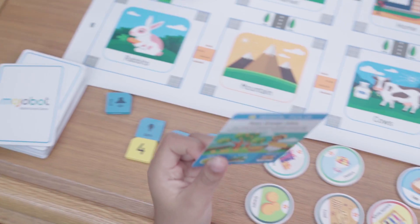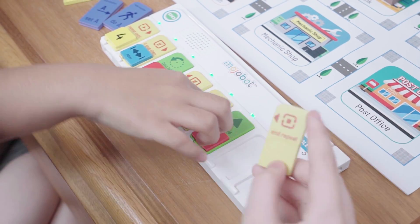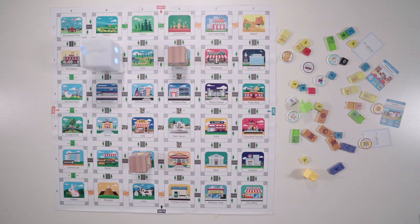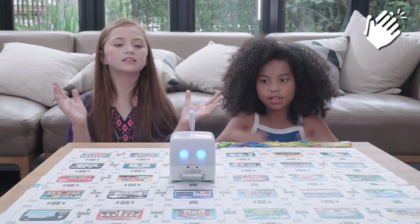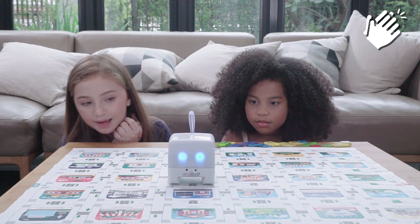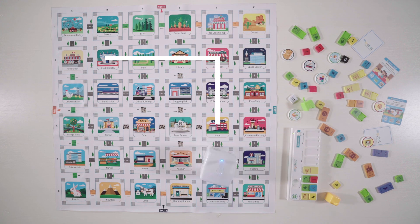Play with mission cards and try to complete the challenges. There are tons of coding tags and Mojabot is really smart. You can code Mojabot to avoid obstacles, move to the sound of your clap, or move round and round in loops.